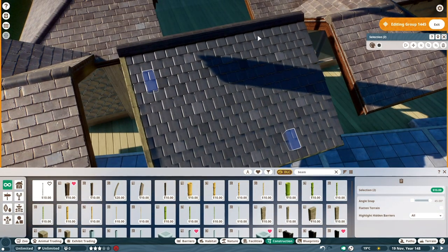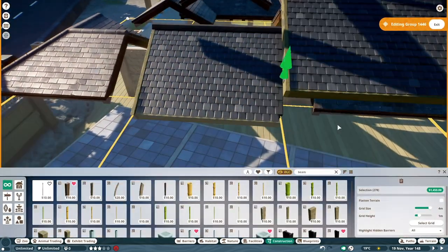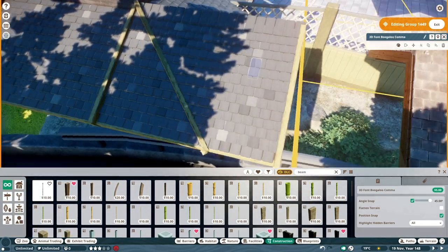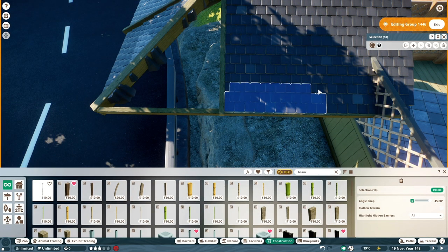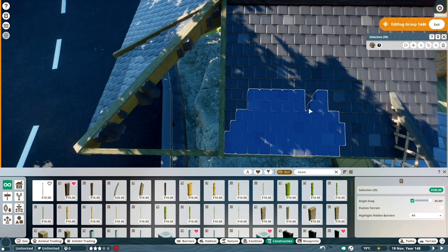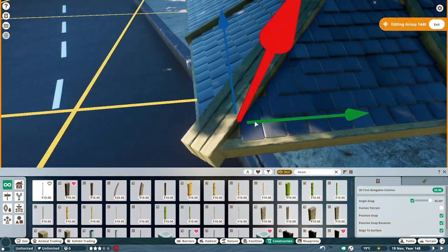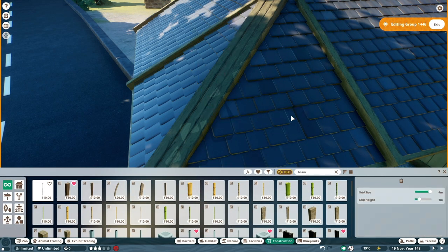The trick to doing these, if you haven't done them before, is to use a piece of existing roof, put your pieces over the top of it, and try to follow the grid and use the gridded pieces as much as you can. You'll find it's sort of easier to do. Same as I've done with the build set — create my own kind of roof set and then use that as I go around.